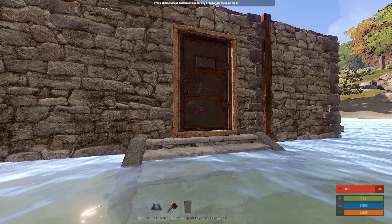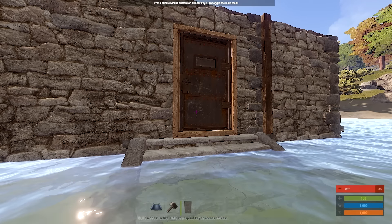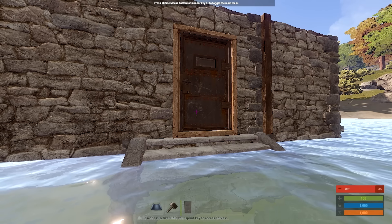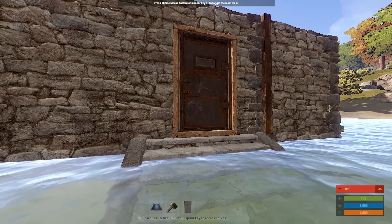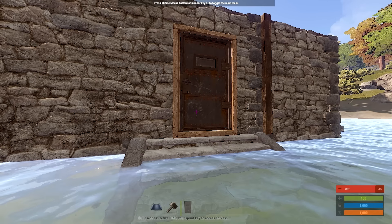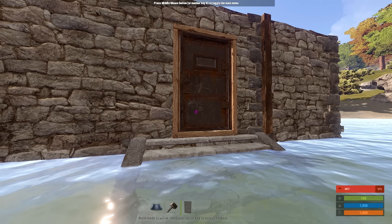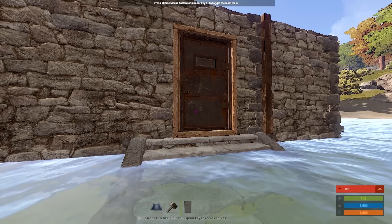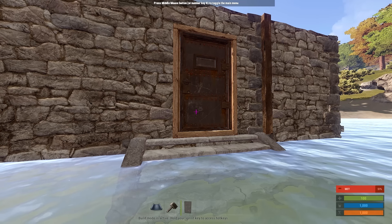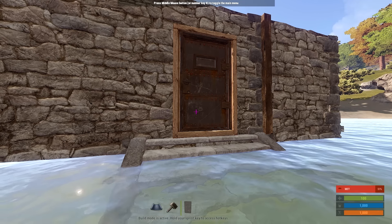Hello everybody, Sergeant Solge here and welcome back to How to Rust. Today I have a very special treat for you — Sergeant Solge's Double Stacked Wallhouse. This is something I've been working on for quite a while, making sure I can recreate it successfully. We're at that point. This is part one, a square house. Part two coming up soon will involve a circle house.